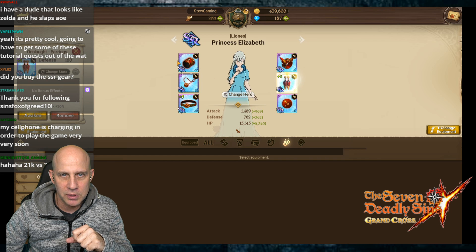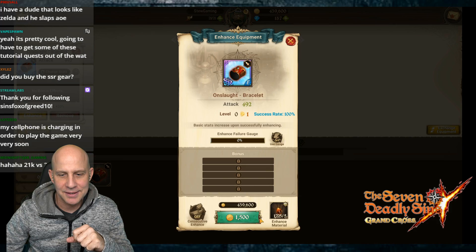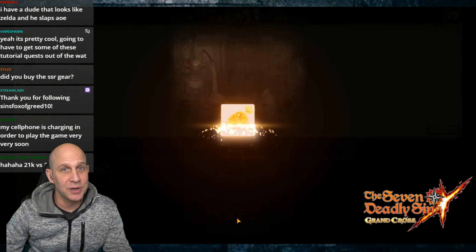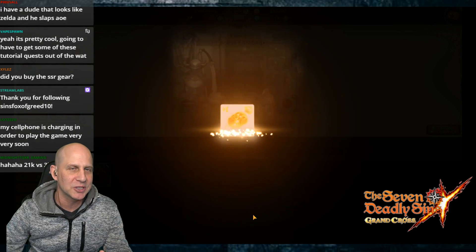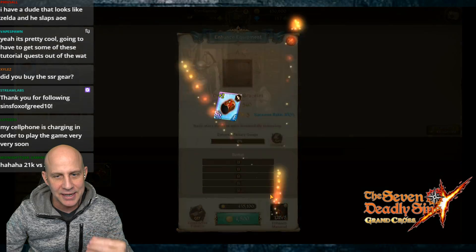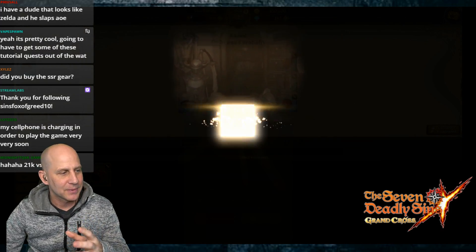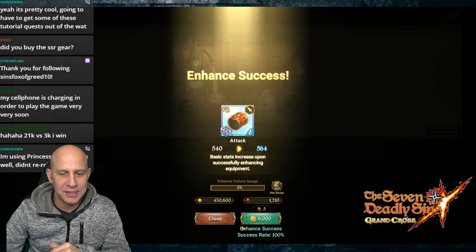We did one - 294, how come that's so much more than this side? It's crazy how you equip gear in here. Gear is a big thing, it's gonna take us a while. We're just starting, but it looks like we get to enhance upon enhance upon enhance, like slowly - one percent at a time - make it stronger.